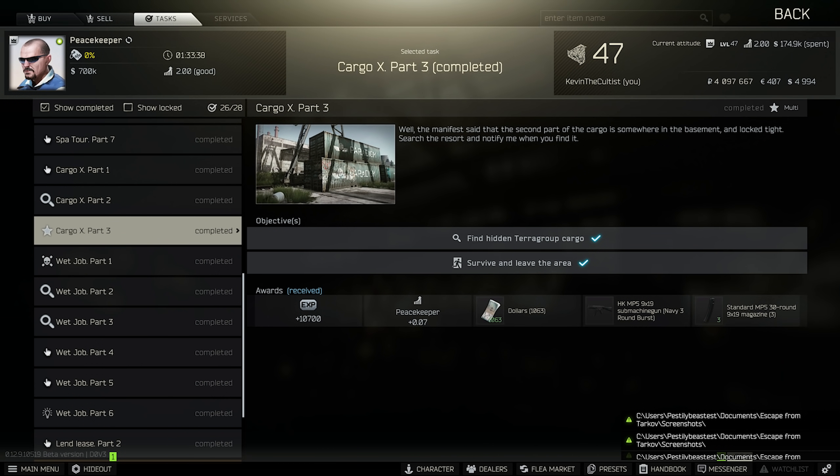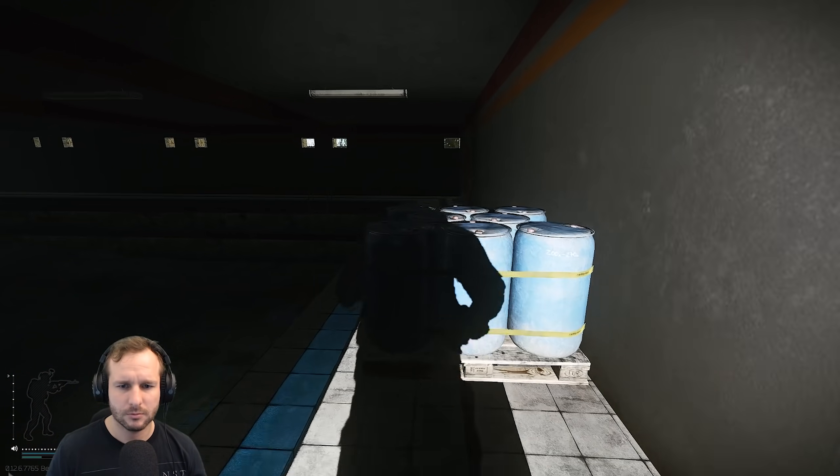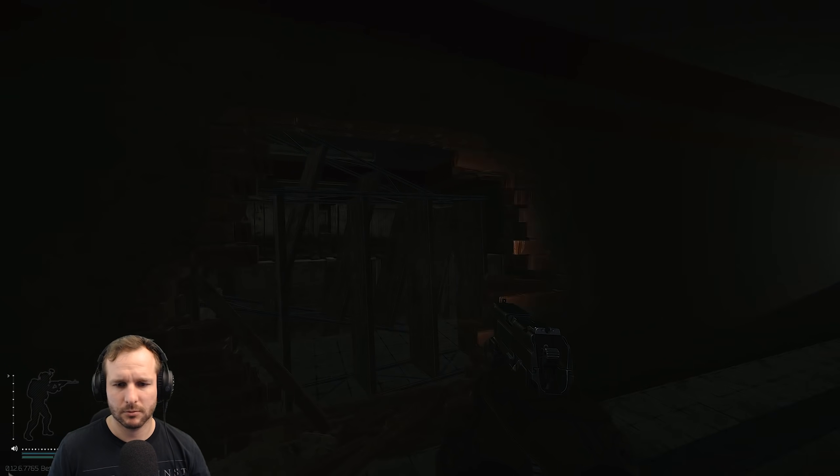Cargo X Part Three is very straightforward. Head into the west wing of the resort, go down into the basement, and by the pool you'll see a big crack in the wall where some cargo is hidden. Go up to that crack in the wall and you'll be able to find the items hidden for this quest. You don't need to pick anything up — just survive and extract the raid and you'll complete this quest.